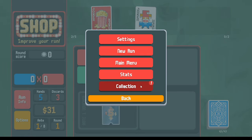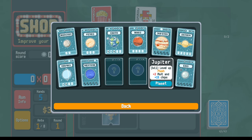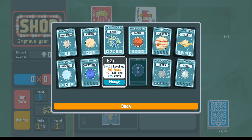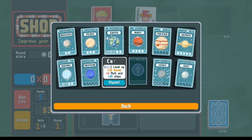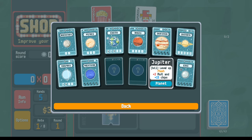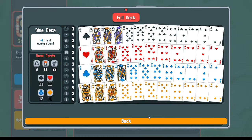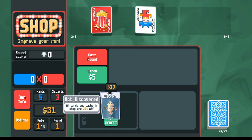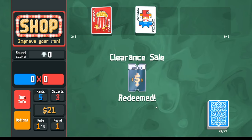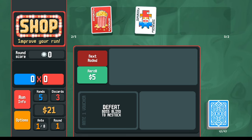Looking at the planet scaling in the collection: flushes give plus two mult and plus fifteen chips, while full houses give plus two mult and plus twenty-five chips — so full houses grow bigger faster. That's an incentive to go for full houses. Also we ran flushes last time, so let's change it up. Interested in the voucher making everything cheaper — it was already zero this time but future shops will be discounted. Saving money for interest.